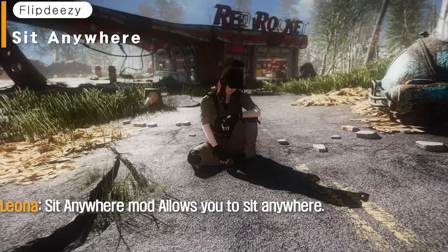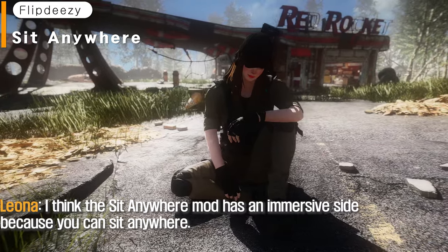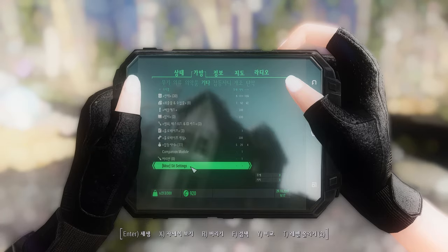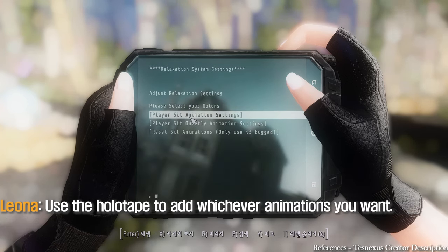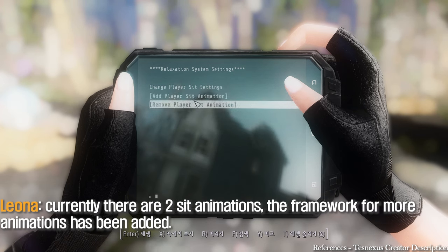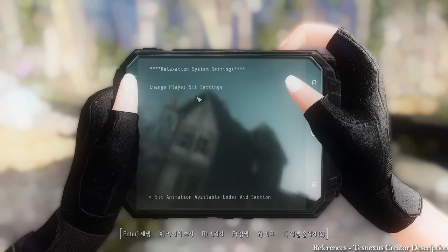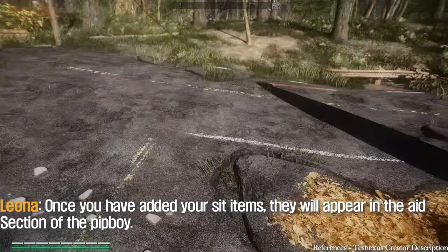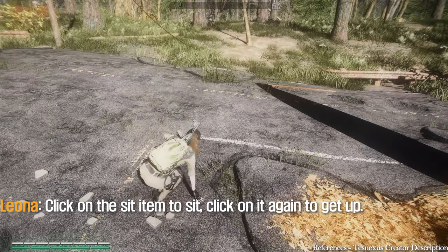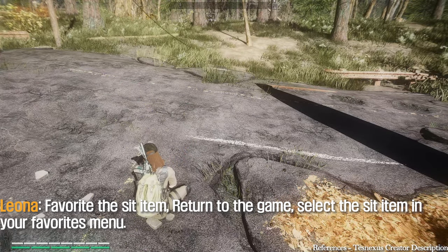Sit Anywhere mod allows you to sit anywhere. In the misc section of your Pip-Boy you will find the configuration holotape — use the holotape to add whichever animations you want. Currently there are two sit animations, and the framework for more animations has been added. Once you have added your sit items, they will appear in the aid section of the Pip-Boy. Click on the sit item to sit, and click on it again to get up.